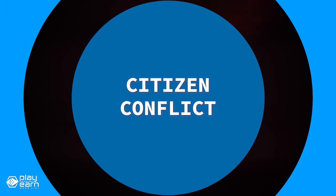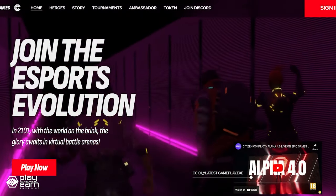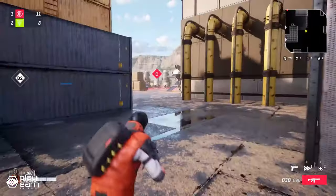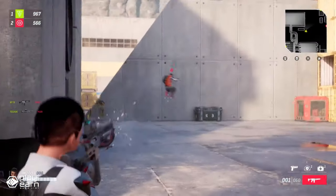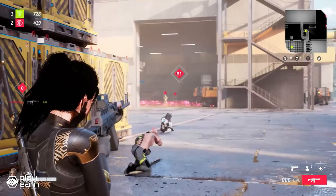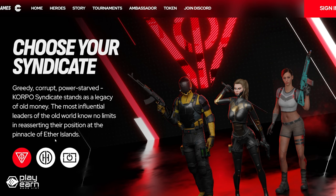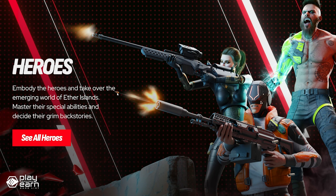The next game on our list is Citizen Conflict. Citizen Conflict is a free-to-play blockchain shooter game being built on BSC. It is developed by QORPO Game Studio, a next-gen game developer that aims to democratize esports and reward players for their skills. The game is built on Unreal Engine 5, and it has stunning graphics and intense action. The game is set in the futuristic dystopia of Aether Islands, where three syndicates are waging an endless war for dominance. You can choose from different heroes, each with their own abilities, weapons, and backstory, and you can also customize your hero with skins and accessories.